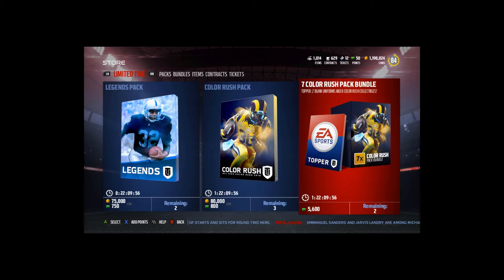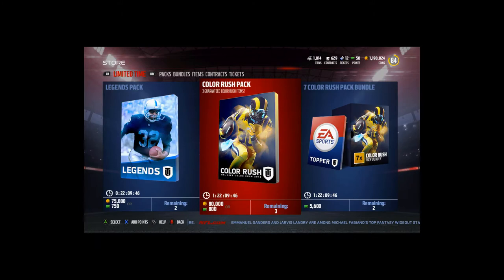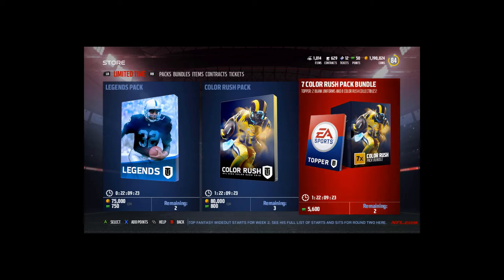We still have the legend packs in the store for 22 more hours, but now we have the new Color Rush pack and the Color Rush bundle. The Color Rush pack contains three guaranteed Color Rush items, eight gold or better players, three silver players, and three team items. This is actually not a bad deal if you're looking to spend some money this weekend on Madden Ultimate Team. The collectibles are currently going for about 7k plus depending on what team you pull and whether you pull a blank jersey. If you open the seven-pack bundle you're going to get 29 Color Rush items — multiply that by 7k, that's 210,000 coins.